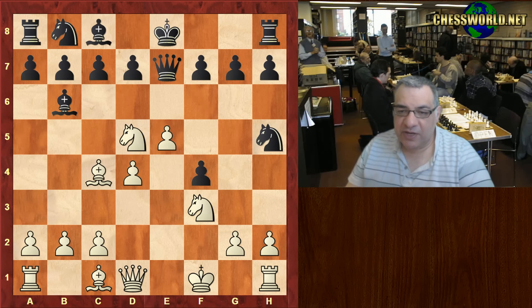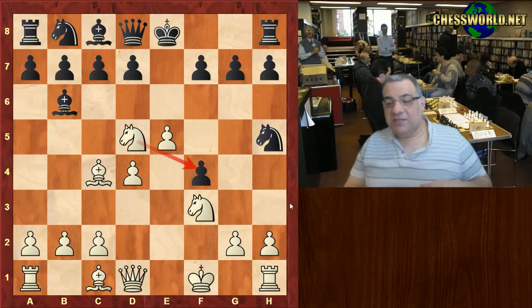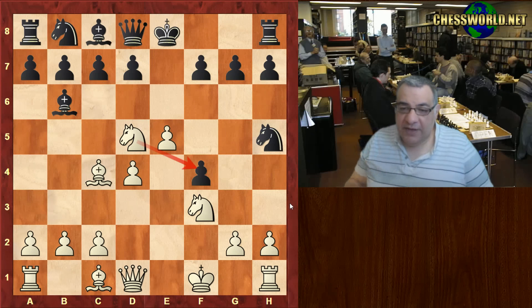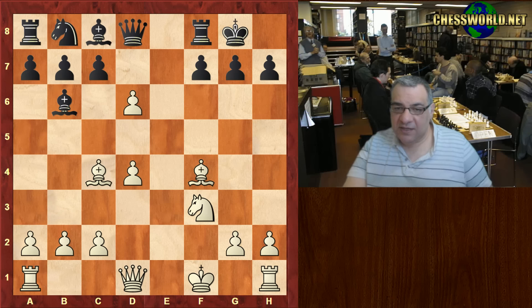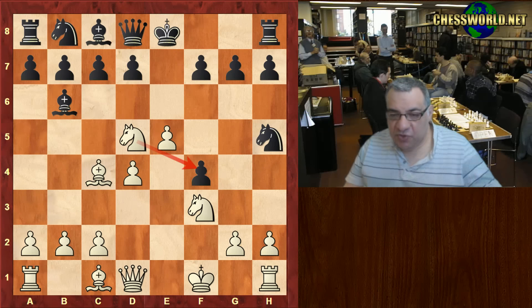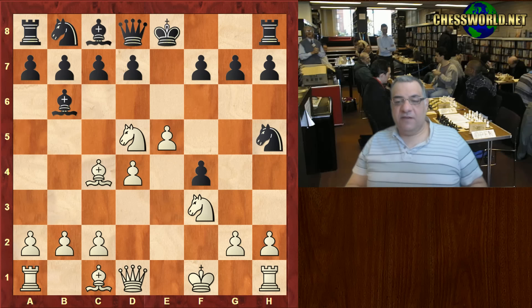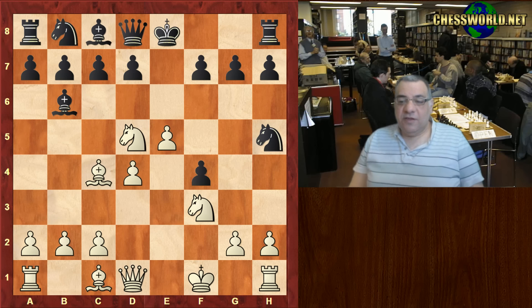Another big tempo gain, which you might not think is necessarily completely significant — the big assumption being that white would take on f4. If we have a brief look, the Queen going back to d8 might not be that bad if Nxf4 happens. For example, d5, even as a temporary pawn sack, would leave black with an active position and white's King misplaced with some compensation. But in this position white plays a crucial move exposing many of the downsides of black's position.